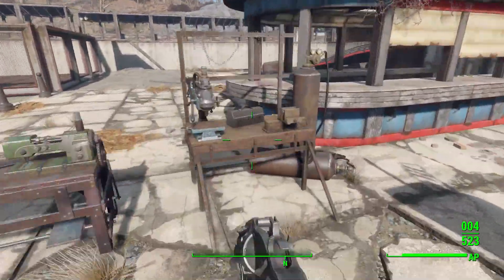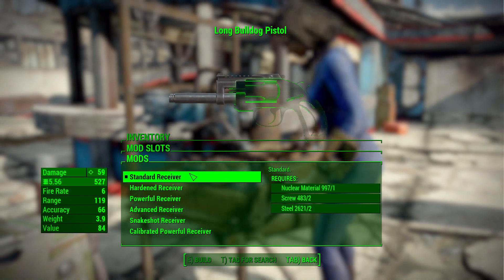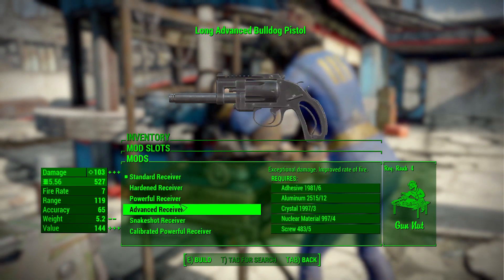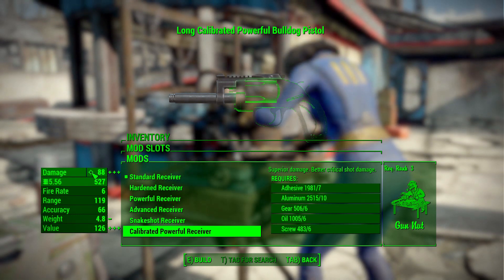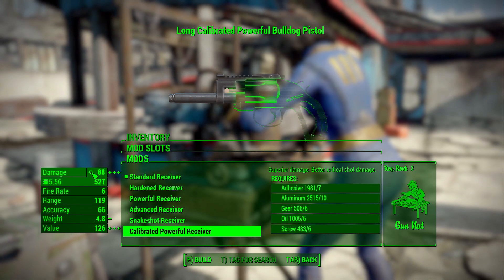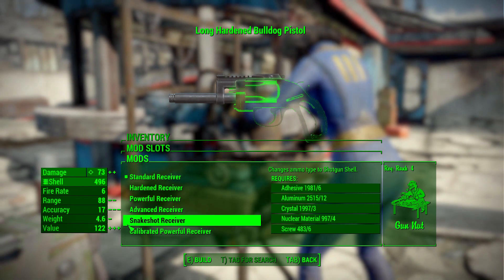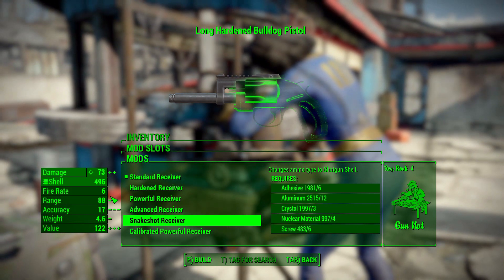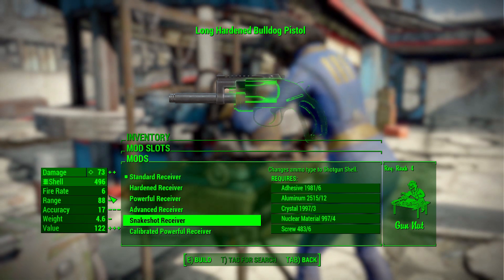Let's look at the modifications available, starting with the Bulldog. In the receiver category we have the pretty typical list of things from standard all the way up to calibrated powerful, dealing the highest damage at 88. My personal favorite receiver though is the non-typical one — the Snake Shot, which puts it up to 73 damage but uses shotgun shells. Who wouldn't want a handgun that fires shotgun shells? That's just fun.